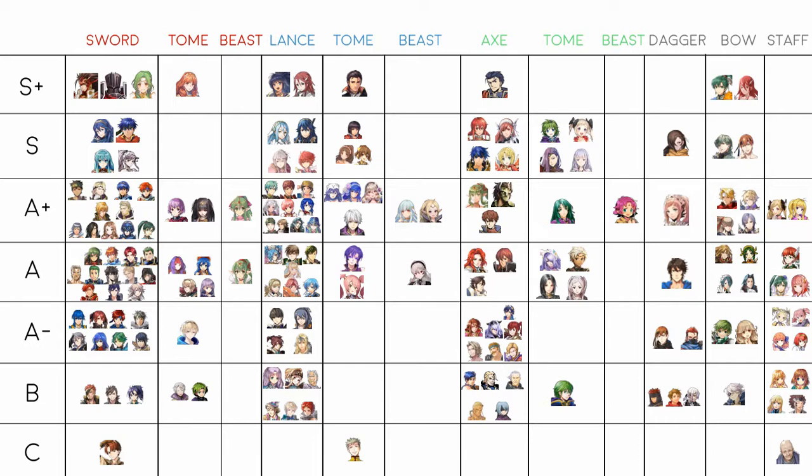The Fell Dragon would have been higher, but the Black Knight knocks him down as the better red armor unit. He still has a niche as a super bulky Distant Counter user, but he has to use his A slot for it whereas Black Knight doesn't. He's still definitely good if you've invested in him — don't feel bad about the Black Knight arriving.